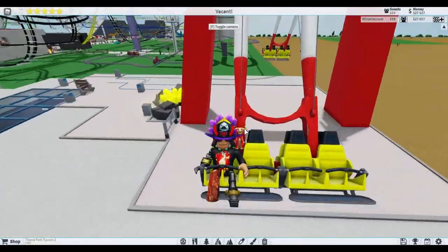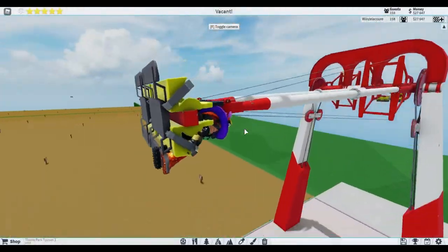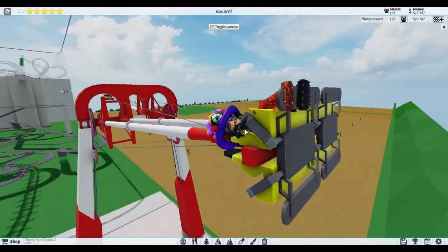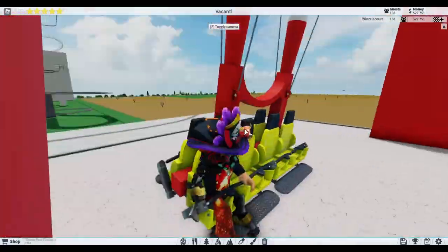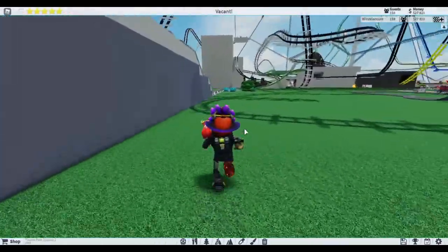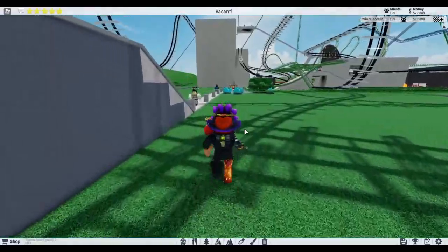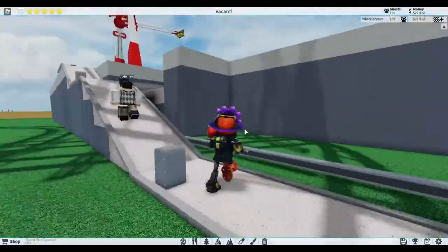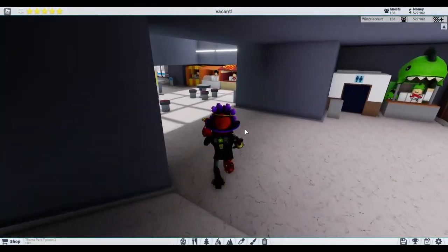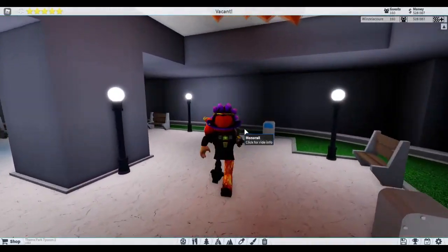We're going pretty fast. This is the highest the ride will go. An example of Roblox perfect physics - you can't criticize their physics, their physics are 100% accurate to real life. Well, real life if humans were robots and had complete tons of malfunctions.